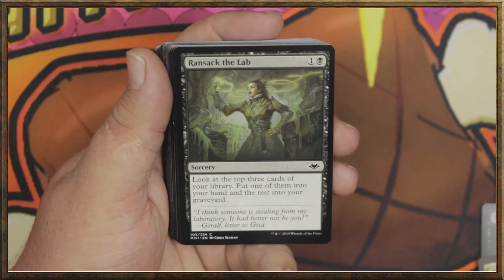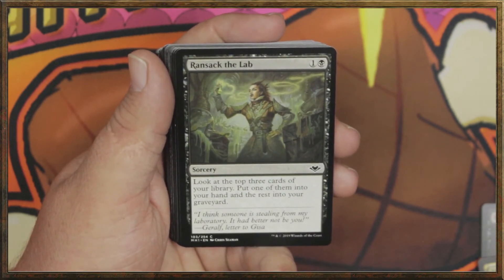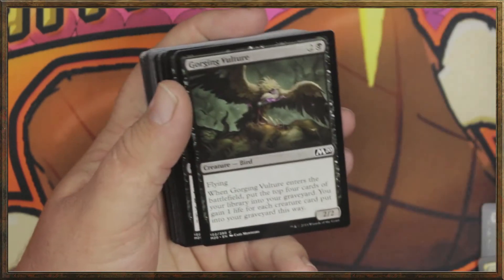Ransack the Lab — for one and a black for sorcery. Look at the top three cards of your library. Put one of them into your hand, the rest into your graveyard. Could be very useful. We've got four of those.